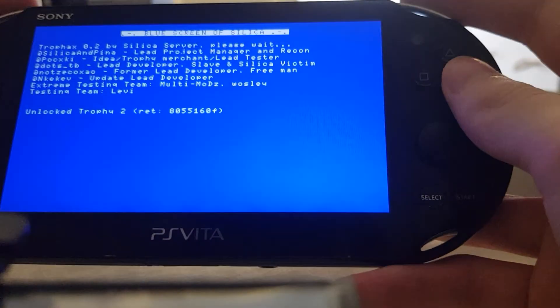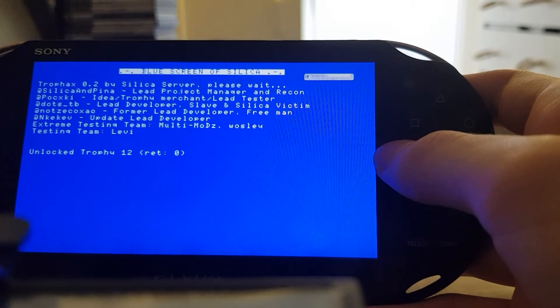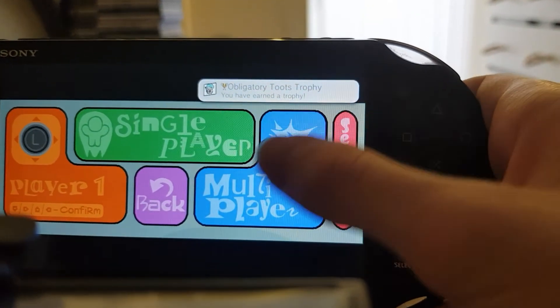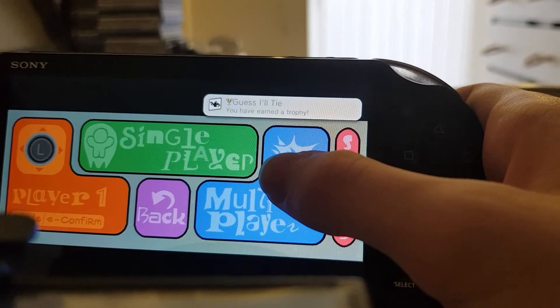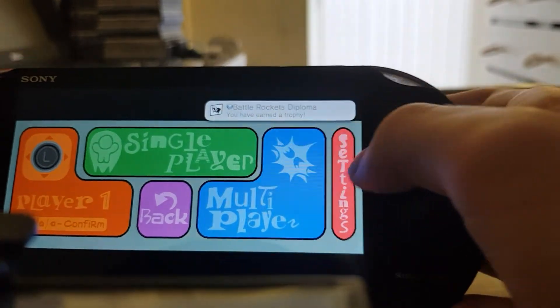Or you can just press L plus R to unlock all of them, and yep, it'll unlock all of them. There we go. You get trophies like Double Double Double Trouble and yeah, got the platinum trophy as well.